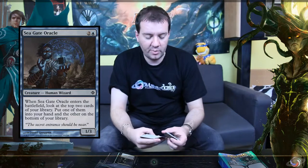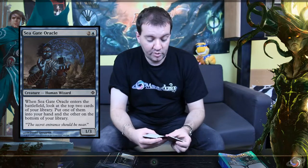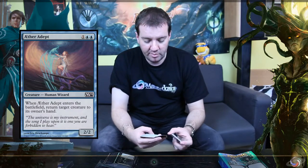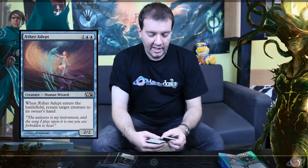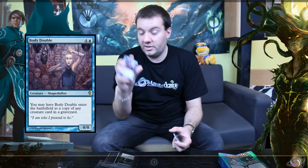Seagate Oracle was played a few years ago in standard — it was a really cool card. You've got Aether Adept, which is a common creature that's always doing its job, bouncing other creatures. Most of the cards inside the deck are really interesting if you're playing Commander — whether multiplayer Commander or one-versus-one Commander — there are a lot of cards you're going to want to pick up from this one if you don't have them already.